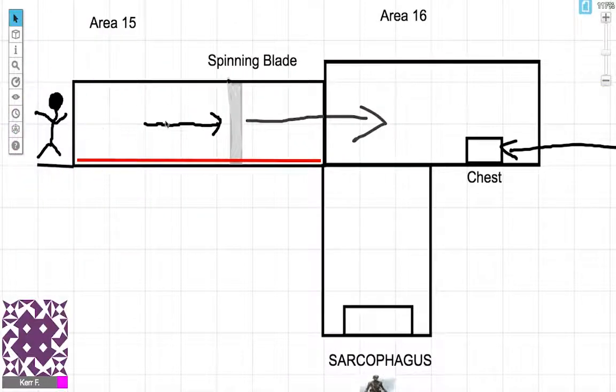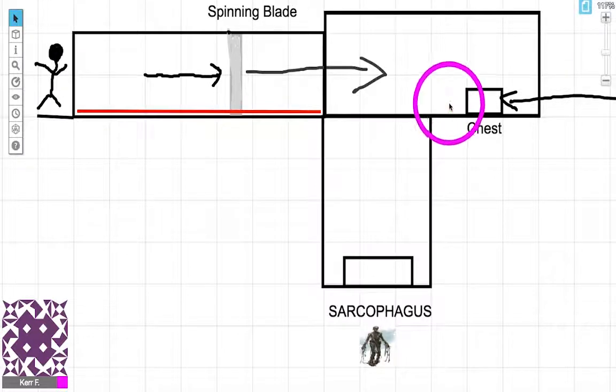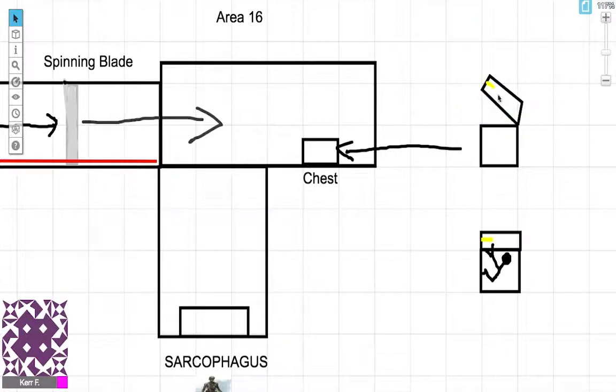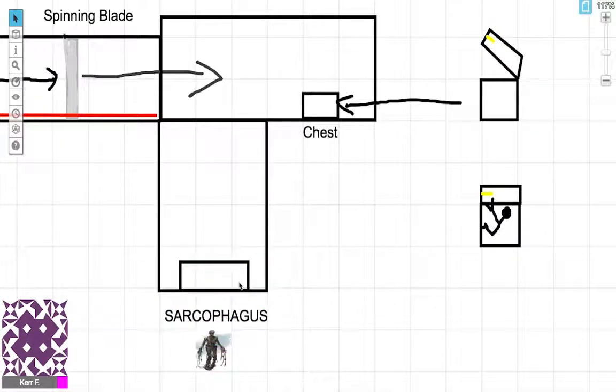The walls of the pit are slick, so you can't climb them. You can lower a rope from the safe side, but standing on the pressure plate here will spin the blade and push you back in. The chests are 6 feet long, 3 feet tall, and 3 feet wide — large enough for a player character to fit inside. If your character opens any chest, they find a 3-inch-long gold key protruding from an adamantine keyhole. The key can't be removed unless you close the chest. Once you close it, it makes a noise signaling to your players. When you turn the key, a button appears on the sarcophagus. Once all three keys are turned, all three buttons appear, and pressing all three grants access to the sarcophagus and triggers the next part of the trap.